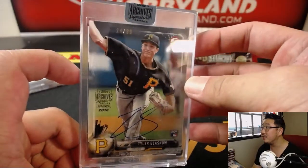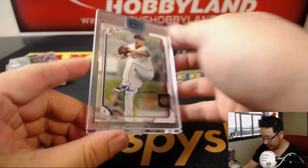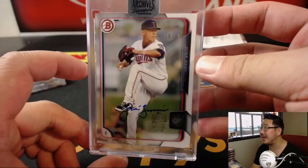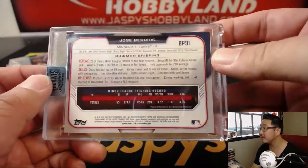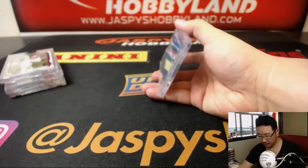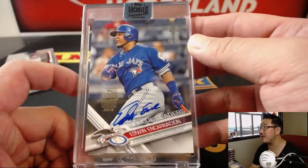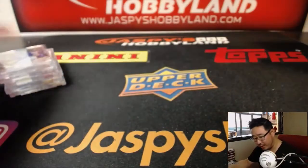And the next two — good luck, Coop. Jose Barrios, 16 out of 99. And the last one for Coop is going to be an Edwin Encarnacion, 22 out of 38 — League Leaders autograph. Very cool. And there you have it, Coop.